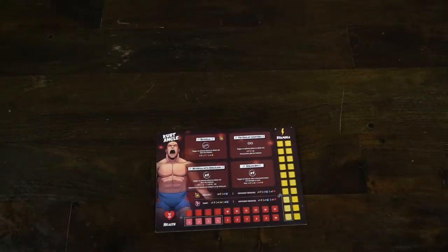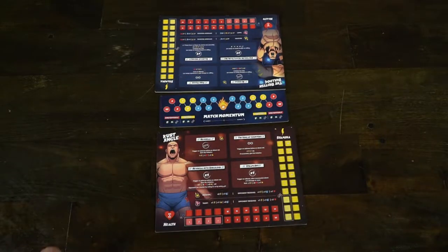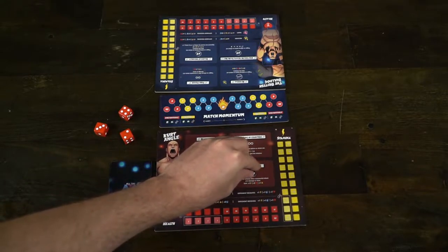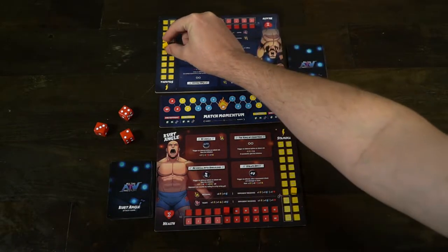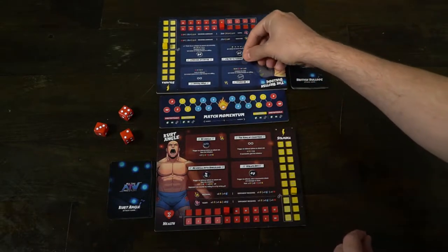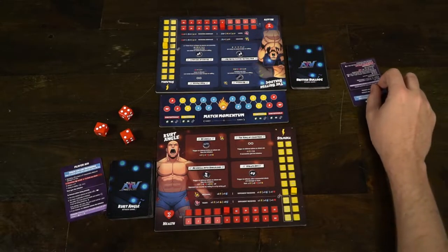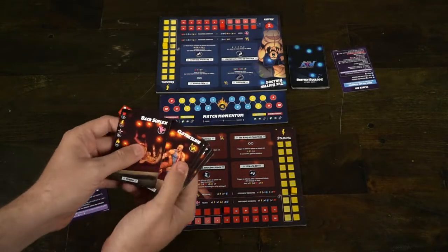To begin setup for ATW, the first thing you'll do is select your favorite wrestler from the ones supplied. Then you're going to take their player board and deck and set them in front of you. After that you will place your stamina token on the highest point of stamina and HP on the highest point of HP utilizing the red and the yellow token. Then you're going to take your one time use tokens and place them on your one time use abilities and your reversal token on your reversal ability as well.